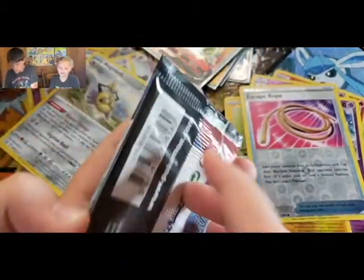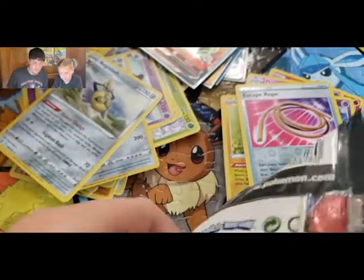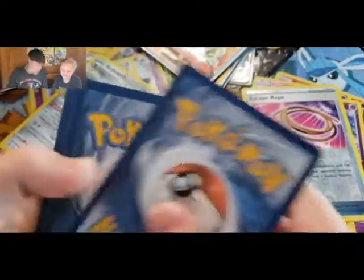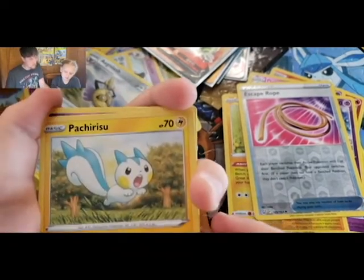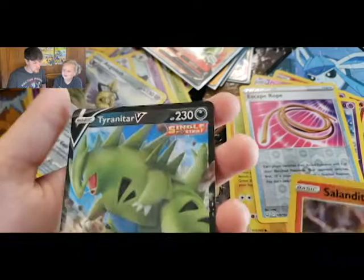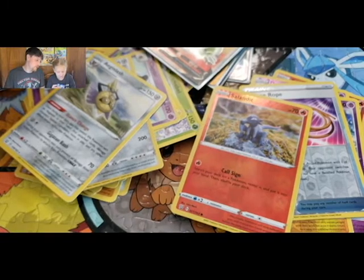Opening the Empoleon pack — green and white, green and white! Dark Energy, Energy Recycler, Katharine, Slandit, Cherry, Rhyhorn, Honedge, Slandit, and a regular Tyranitar V. We'll take it — we'll go with our alternate art. I wish it were alternate art but the full art works too.